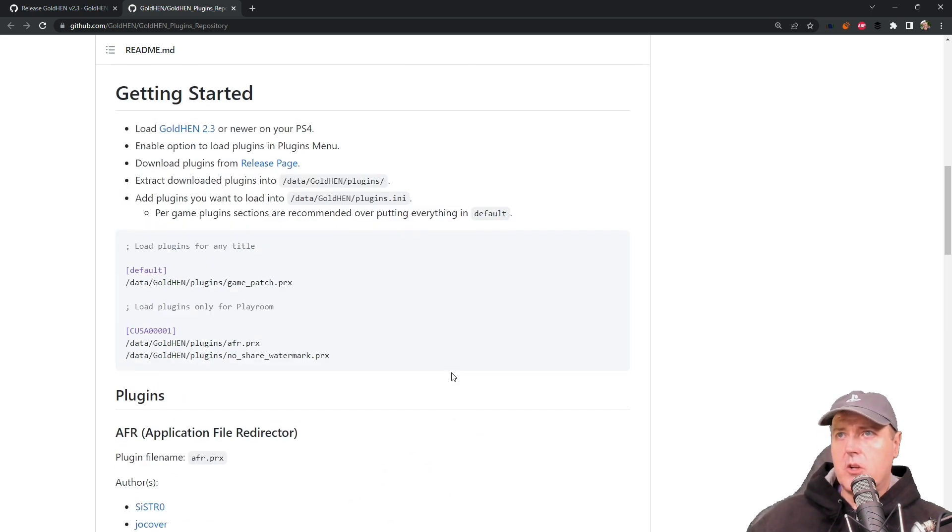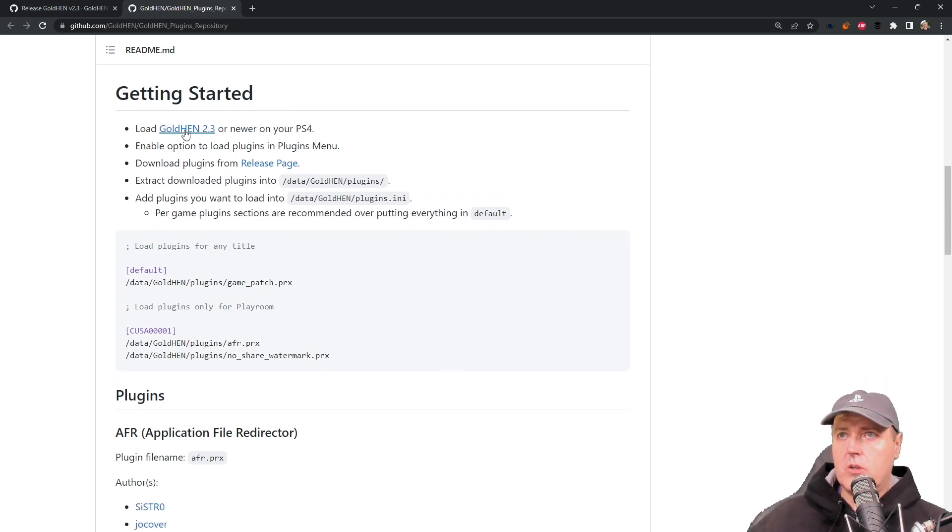Scrolling up, there is some getting started information. It says: load GoldHEN, enable the options to load the plugins in the plugin menu, download the plugins from the release page, extract them into the appropriate folder, then add the plugins you want to load in the /data/goldhen/plugins.ini. Per-game plugin sections are recommended over putting everything in the default section, which will run everything inside default by default, but you can scope it to a particular title ID.